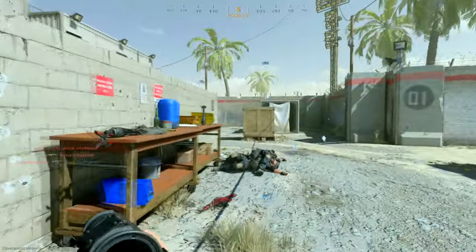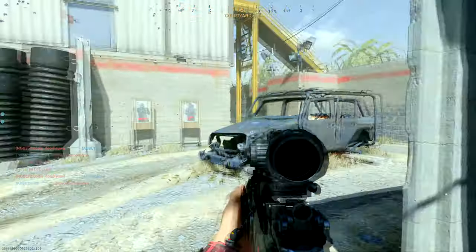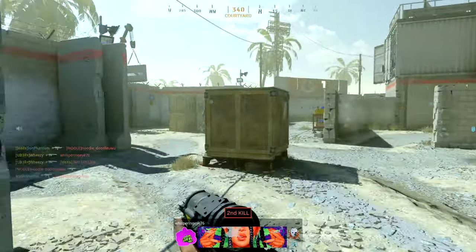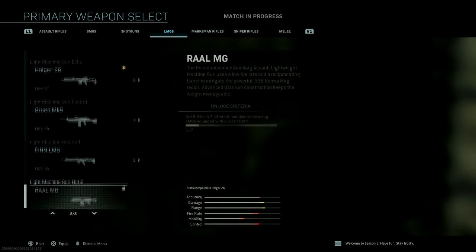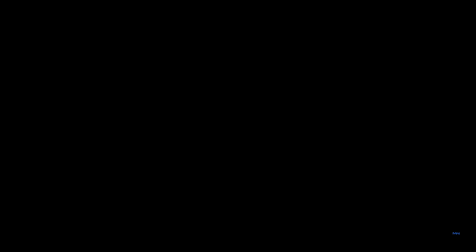No wall for you. 2... 3... 4... 5. Alright, let's go. Oh, they put Create a Class Edits back in — yay! Alright, there's one. Let's do it again.